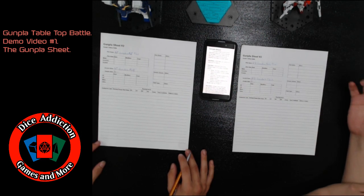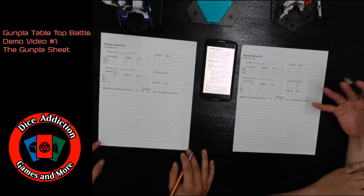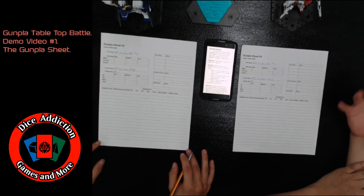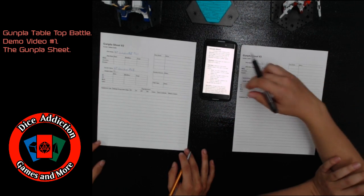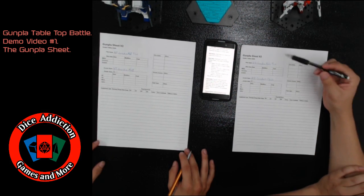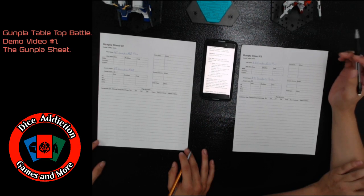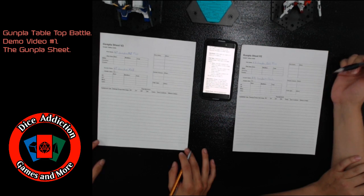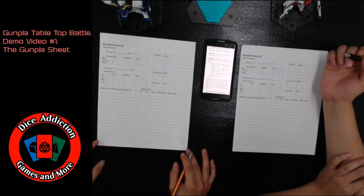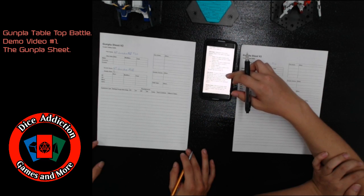To begin the game, you have to fill out a Gunpla sheet for your Gundam that contains all the different information that your opponents as well as yourself are going to need for in-game use. First, you want to start off by writing down your pilot name. I've taken the liberty of writing down a name as well as the Gunpla name for mine and Canon's Gunpla sheets, so for now it's just going to say 'Our Gundam' and 'Pilot.'